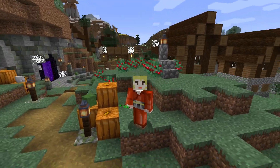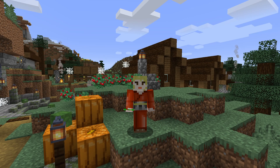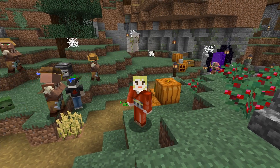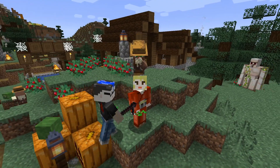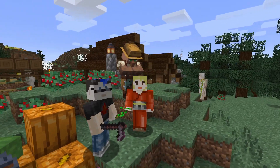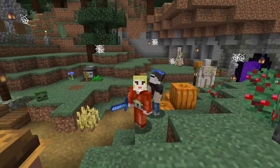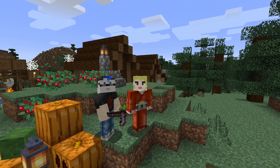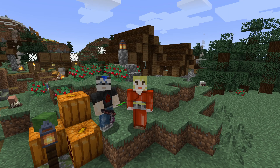Good news: we got the tileable pumpkin farm working and went behind the scenes for the Halloween special. Bad news: we're out of time. This iron golem is photobombing our outro too — do you have a crush? Some of these iron golems we may not have spawned correctly, so they might one-hit us — but we're in creative so it doesn't matter.